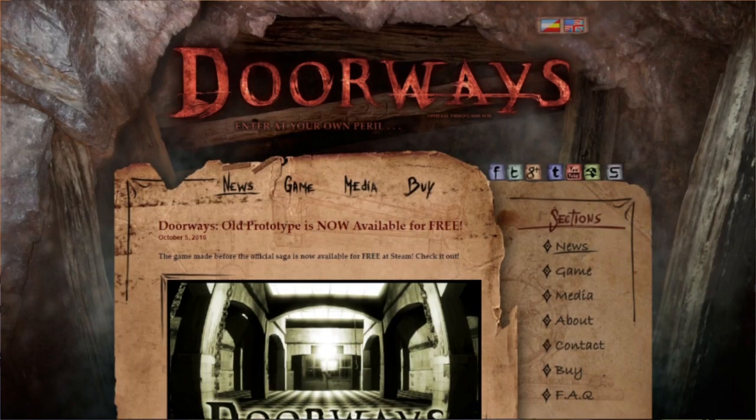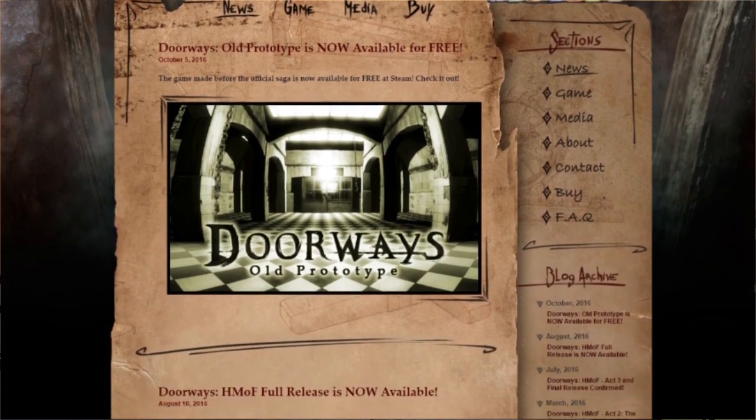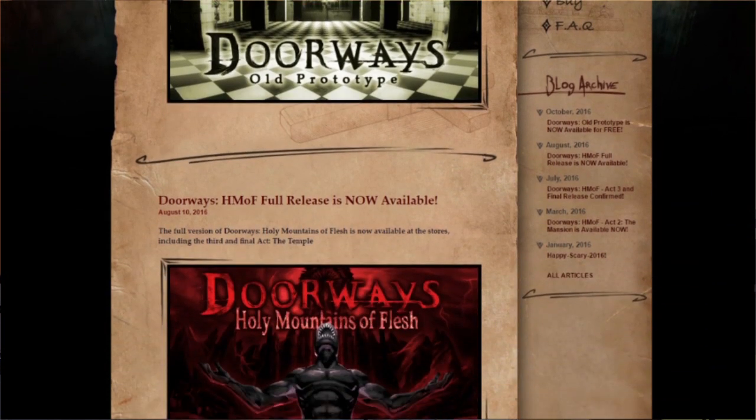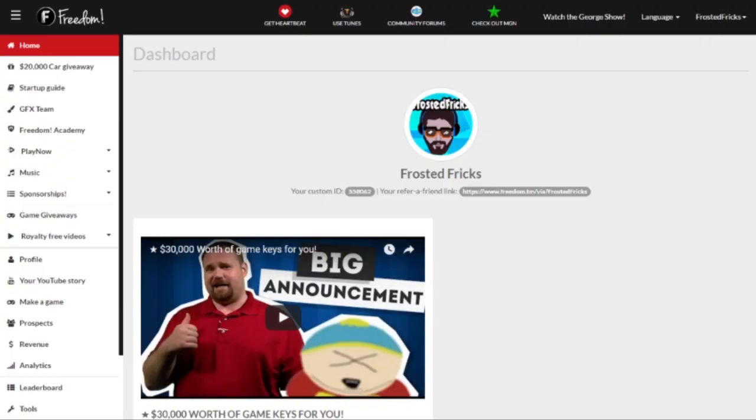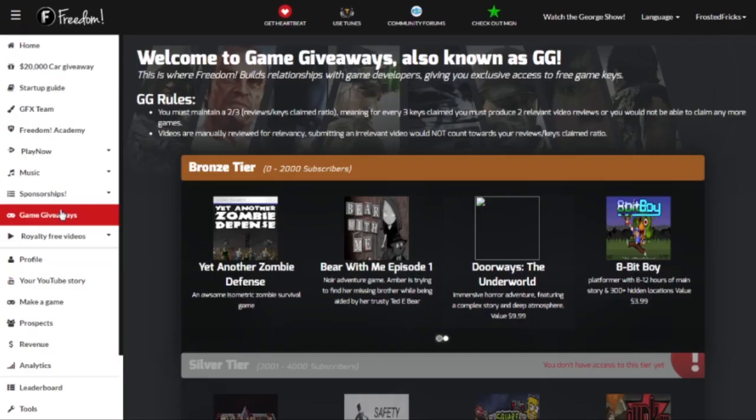Saibot Studios has maintained the site Doorways.com and communicates with its community once every two months about the game series, the most recent being in August of this year. Again, this game is available on your Freedom Dashboard under the Game Giveaways tab on the left and can be found in the Bronze Tier section.